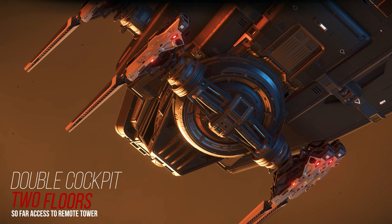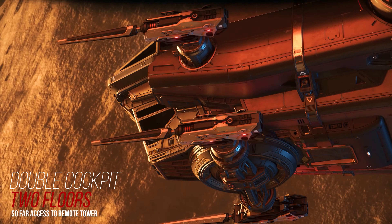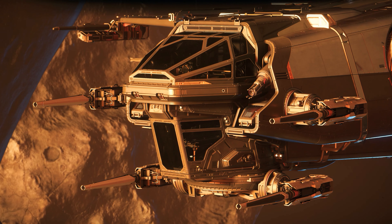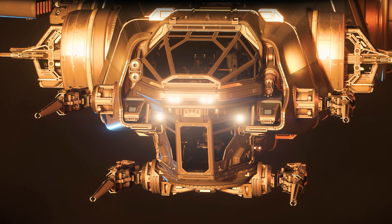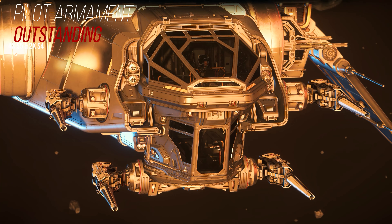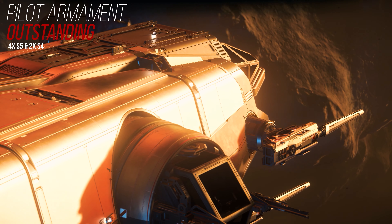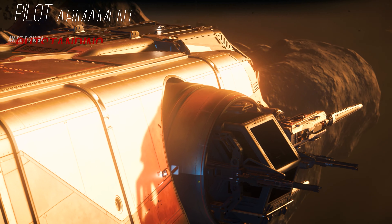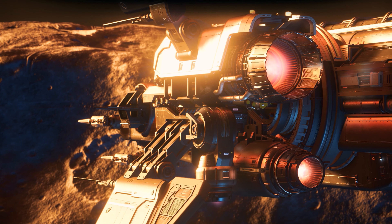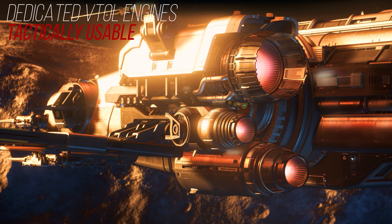The Corsair has a double cockpit distributed over two levels. The co-pilot currently has access to the remote turret located in the rear. The lower weapon's phalanx appears to be rotatable, but this function is not yet available. Nevertheless, the Corsair uses four size 5 and two size 4 hardpoints operated by the pilot alone, in addition to the missiles. Thus, the Corsair offers the most powerful pilot armament in the verse so far.